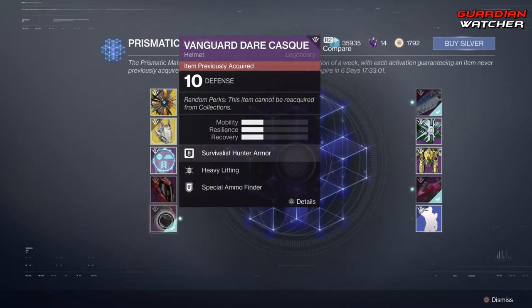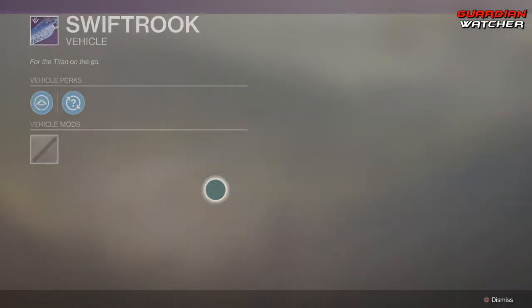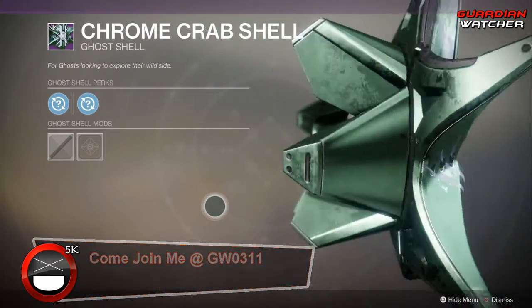We have a helmet for the Warlock, a helmet for the Hunter, a vehicle, and another Ghost Shell which comes with two random mods.